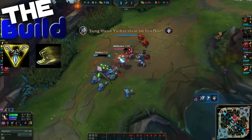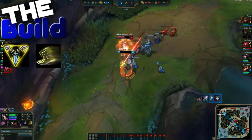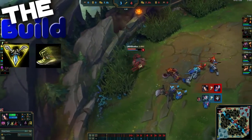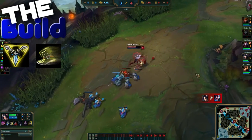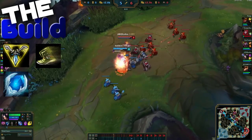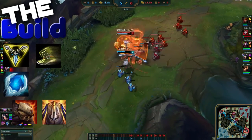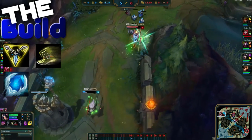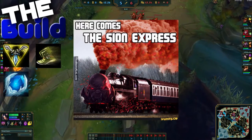Following boots and Triforce, you will want to pick up an armor item. If you need to grab an MR item third due to being up against an AP laner, grab what I mention later in the build. For this armor item, you will want to buy a Frozen Heart. This can also easily be replaced with Deadman's Plate or Randuin's Omen. Any of these three armor items will be vital in sending yourself on your way to being an unstoppable tank carry.